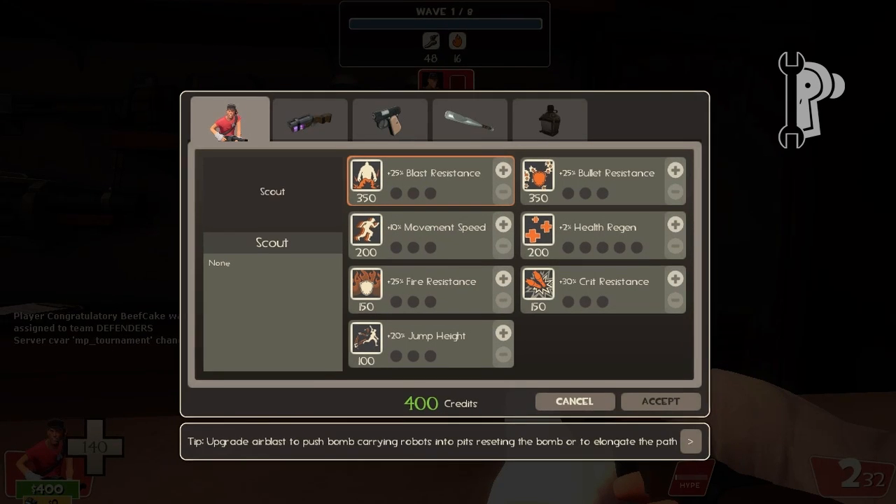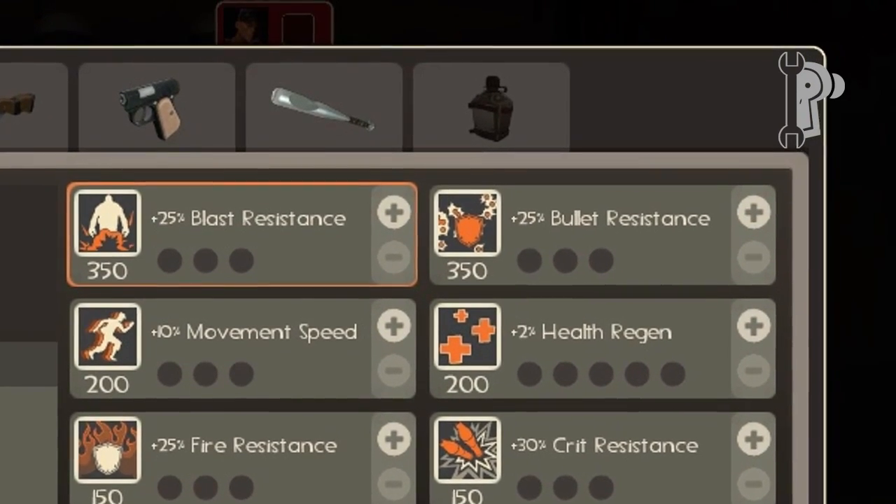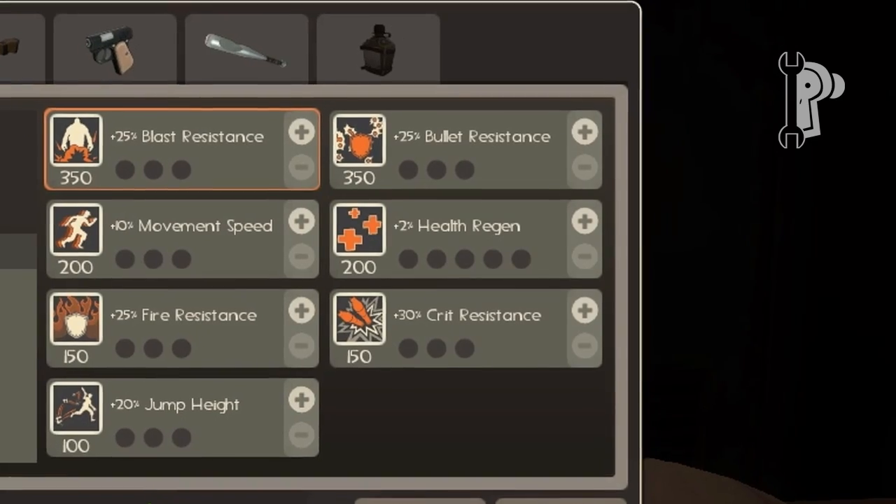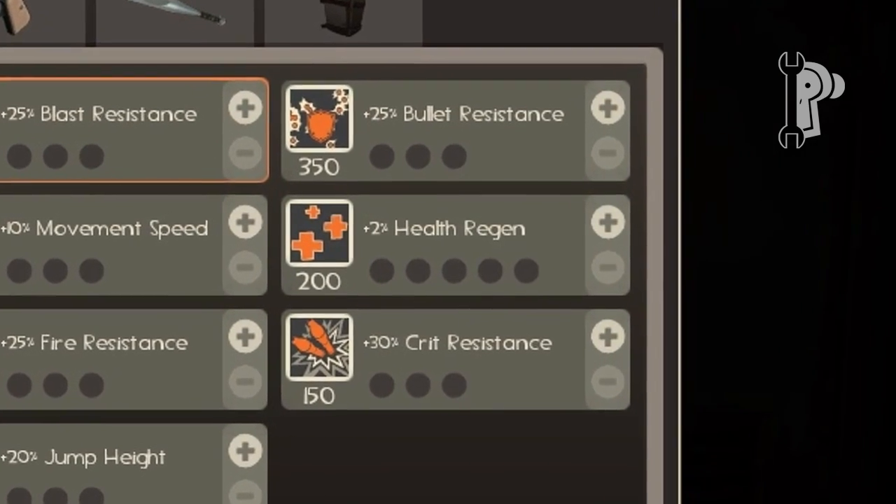Now let's go through the purchasable upgrades in MVM mode. Because of the Scout's low health, bullet resistance and blast resistance are always a good choice, depending on what's coming up in the next wave. Health regen is always good, considering he can take a real beating at close range.